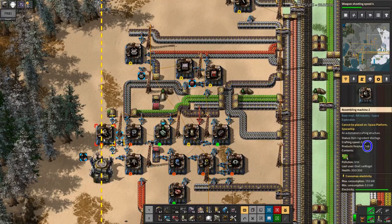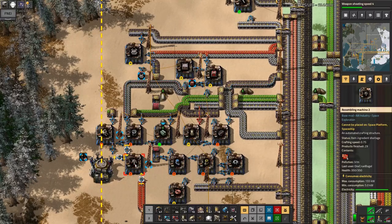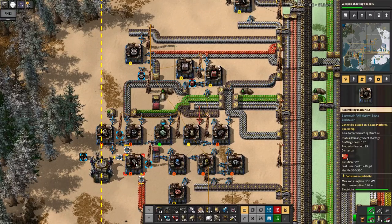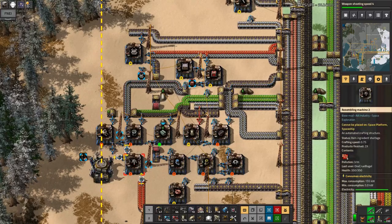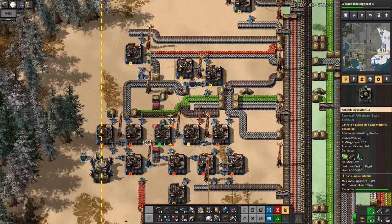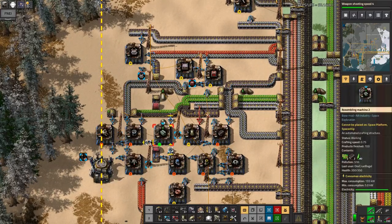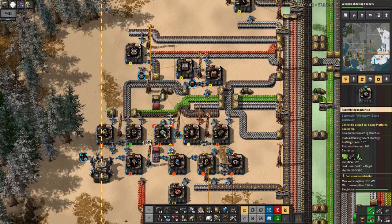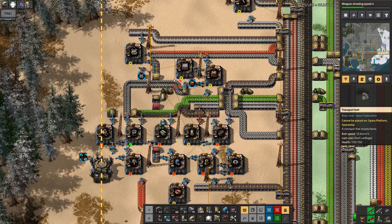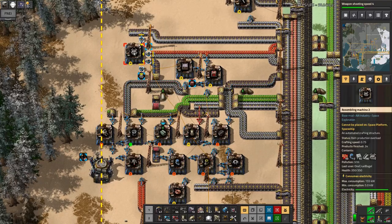We've got 146 construction bots and 29 logistics bots, so it's not remotely enough yet, but if I just leave that running it'll gradually increase. I've started to use the blue machines — the Mark 2s — and I think that was because the electric motors require fluid inputs which you can't have in a Mark 1 machine. So that forced me to make the Mark 2s, and then I've just been using them everywhere.